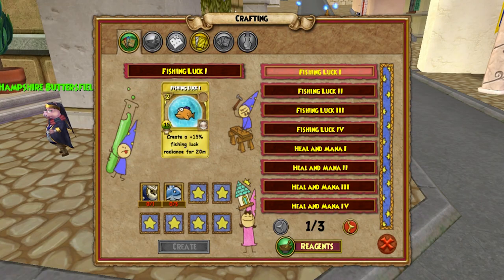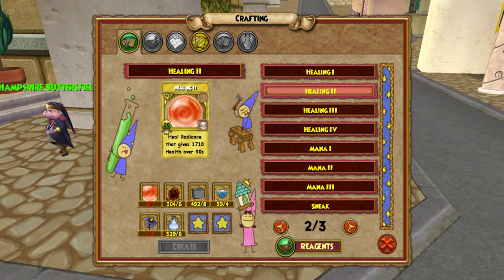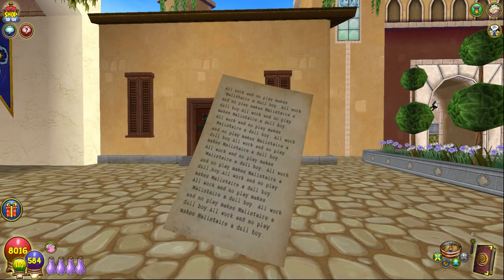The quicker option, if you have all of the required reagents, is to craft and cast 7 Fishing Luck 1 or Heal and Mana 1 treasure cards. You could also craft and cast 5 Healing 2 treasure cards. This option is only quicker if you have all the required reagents; if you don't, use the other options. Congratulations on becoming a Cantrip Initiate.